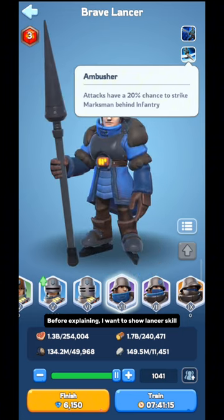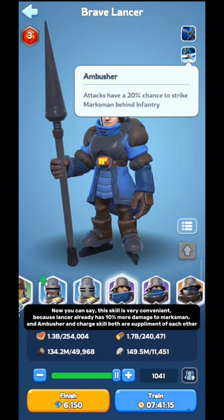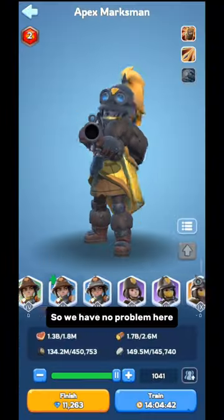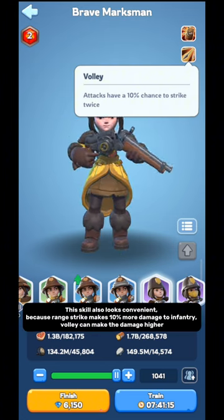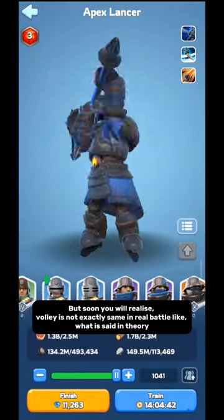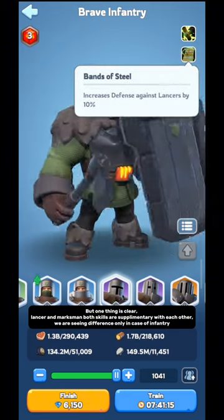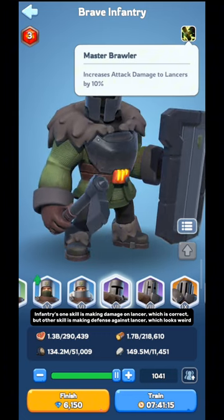Before explaining, I want to show Lancer's skill. Lancer has Ambusher skill, which gives a 20% more chance to hit Marksman behind Infantry. You can say this skill is very convenient, because Lancer already has 10% more damage to Marksman, and Ambusher and Charge skill are both supplements of each other. Marksman has Volley skill, where each attack has a 10% chance to strike 2 times. This also looks convenient because Range Strike makes 10% more damage to Infantry and Volley can make the damage higher. So Lancer and Marksman skills are supplementary with each other, but we are seeing a difference only in the case of Infantry — one skill damages Lancer, which is correct, but the other skill provides defense against Lancer, which looks weird.